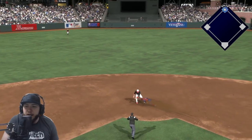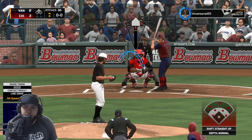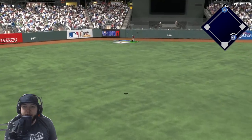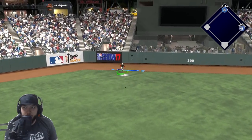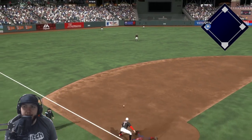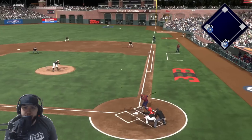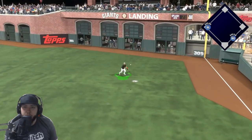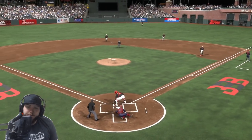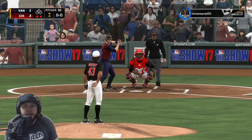Jackie Robinson gets a leadoff double — he might be able to run with Jackie. He's definitely gonna advance right here. George doesn't have the arm, does he? No, that was way too deep. It's all good though — we get one out, we're up three runs. Harper — toss it — if he would have tossed it right away he would have been done.